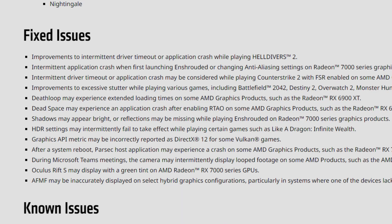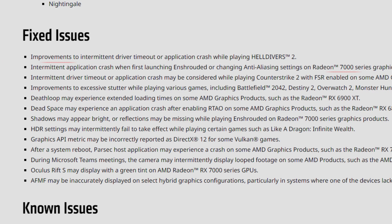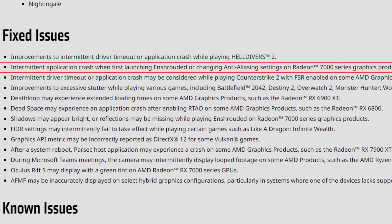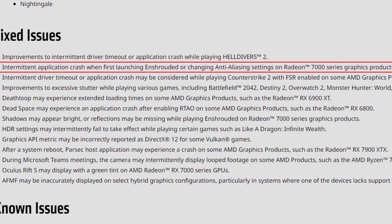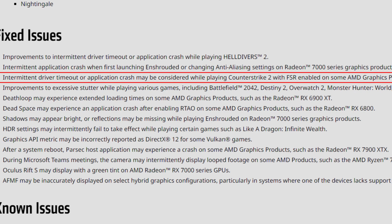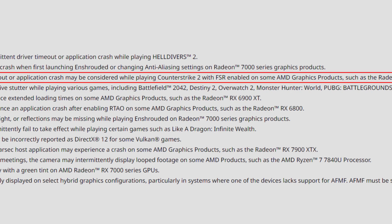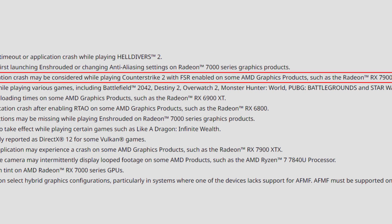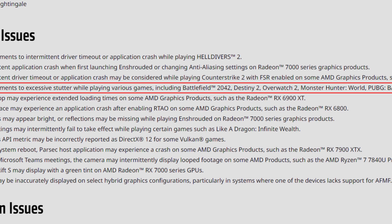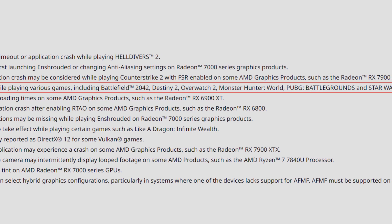As for the fixed issues, we have lots of them. Starting with improvements to intermittent driver timeout or application crash while playing Hell Divers 2. Intermittent application crash when first launching Enshrouded or changing anti-aliasing settings on Radeon 7000 series graphics products — a bug that some people were reporting in Enshrouded, which is great that it is now fixed. The third one is intermittent driver timeout or application crash while playing Counter-Strike 2 with FSR enabled on some AMD graphics products such as the Radeon RX 7900 XTX.